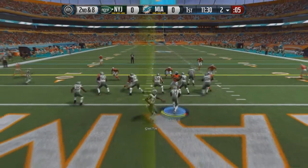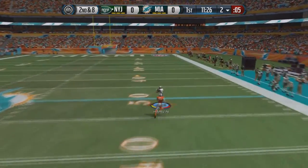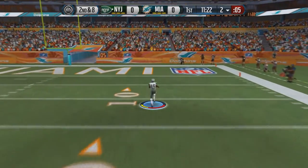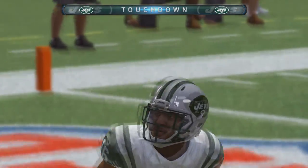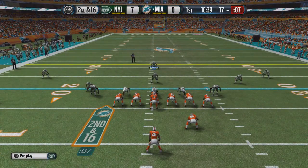Now 2nd and 8. Geno Smith under center, play action to Nile Davis, Smith going deep downfield. He's got a man open — that's Percy Harvin at the 50 and nobody's going to catch him. Percy Harvin, a 98-yard touchdown pass by the New York Jets! Percy Harvin had a long touchdown last week and just got one here, and now they're up 7-0.